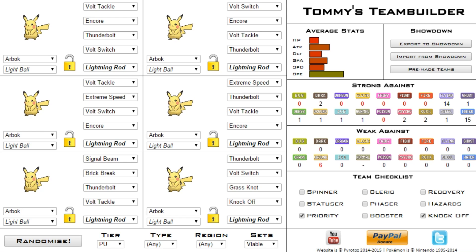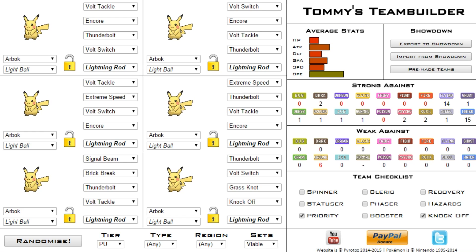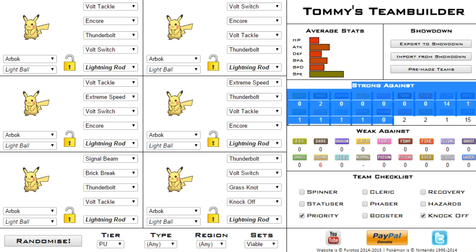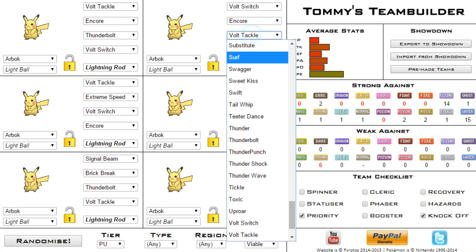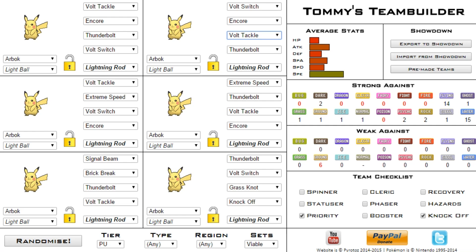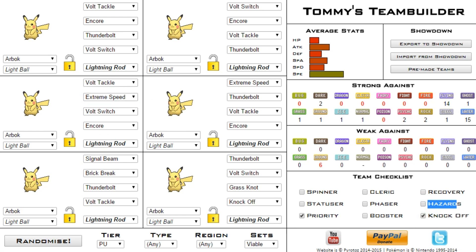When we click randomize it'll tell us the average stats — if we have a high attacker, high special attacker, a bunch of defense — it takes the averages. It tells you what you're strong against, how many moves like water moves, thunderbolts, volt tackle, all counting toward each weakness. It also tells you if you have a Defogger, someone with Quick Attack or Extreme Speed, and if you have Knock Off or hazards like Stealth Rock.